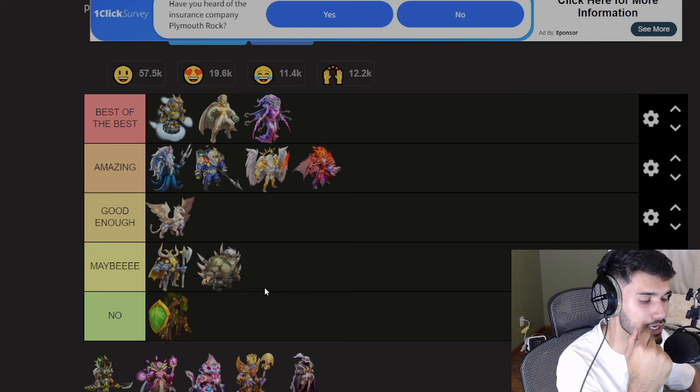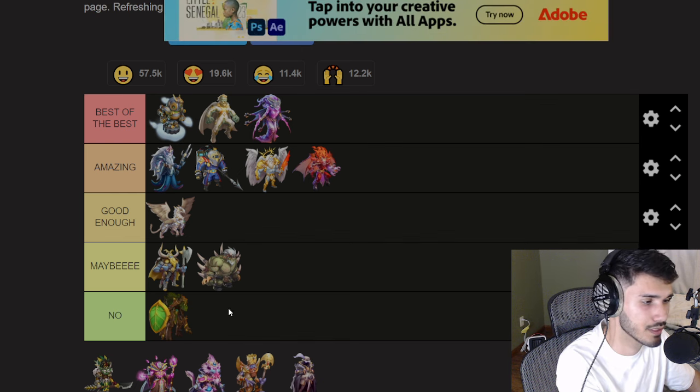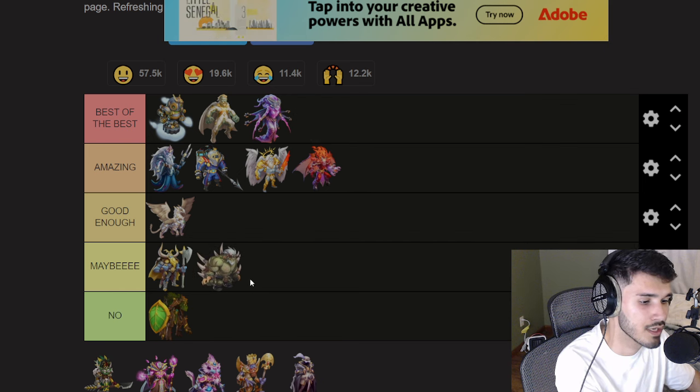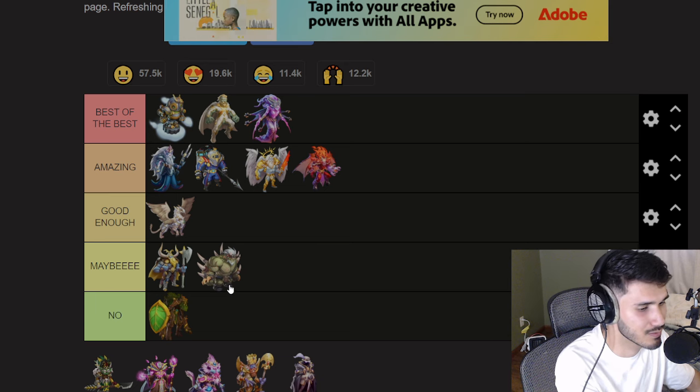Next is Calrock. A lot of players use this monster for Colosseum, but Colosseum isn't available right now — they might be working on it and may bring it back. Since this video is mainly for team wars and PvP, I'm putting Calrock in 'Maybe.' If this were a Colosseum tier list it would rank much higher, but for PvP and team wars it's not 'Good' or 'Amazing' or 'Best of the Best.'